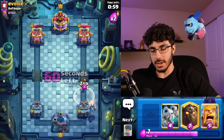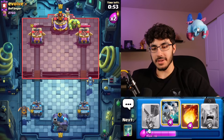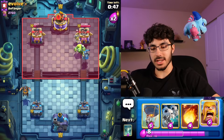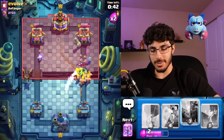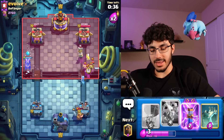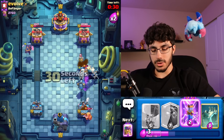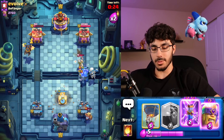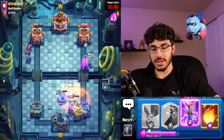I've got Skeleton Dragons in case I need splash coverage, and Barbs as well. Evo Zap is coming up next so we'll actually be able to kill the Goblin Stein. This is an interesting play but not a bad one — we force out the ability early. I understand that allows him to get back to another ability sooner, but against Miner cycle we just have to limit excess damage. This damage lead is so big that we basically can't lose.